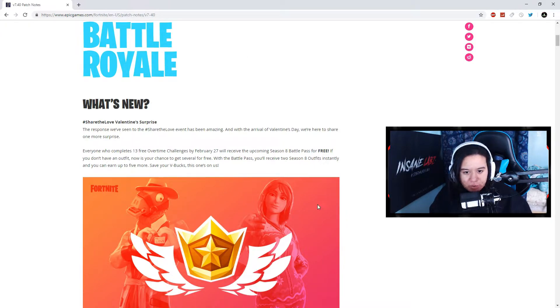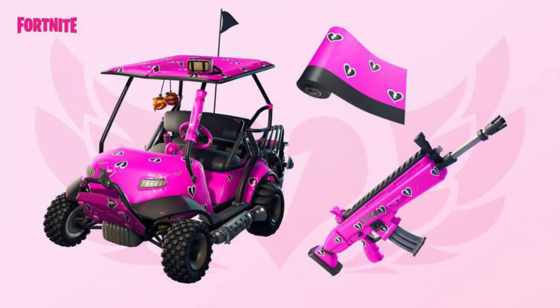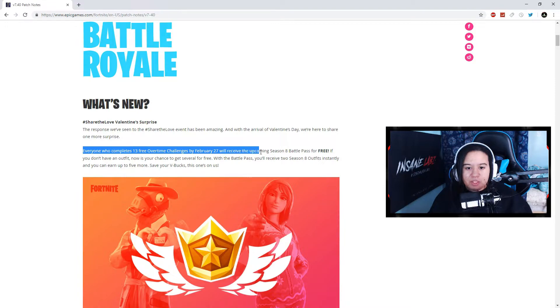So what's new — Share the Love. Using creator code 'Legit Lovely' in the Fortnite item shop anywhere from February 8th to February 22nd will get you the free Cuddle Hearts wrap for your weapons and vehicles, and it is four times the payout, so help your girl out and use my creator code. Also, everyone who completes 13 free Overtime Challenges by February 27th will receive the upcoming Season 8 Battle Pass for free.